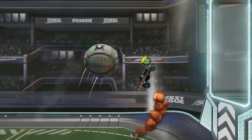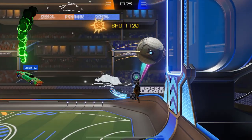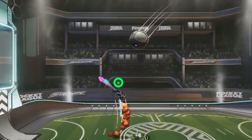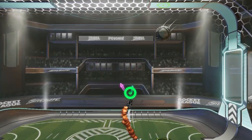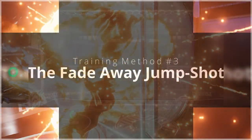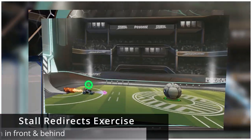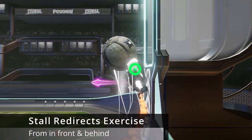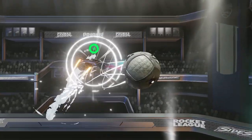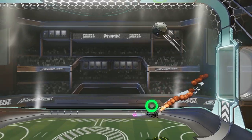Those of you who watch my channel regularly will know that I'm a huge fan of stalls. They're useful in pretty much any situation you can imagine, and they're not even that hard to do. In this part of the routine, we're going to practice something I call a stall redirect. This is where the ball is flying one way and you stall into it to push it back the other way. It's like an advanced version of the fadeaway jump shot I covered in my shooting tutorial. The way I like to practice them is by rolling the ball up the wall, then hitting it off to get it moving, and then jumping down and attempting to redirect it back towards the goal. Do this while chasing the ball from behind and while driving towards it.